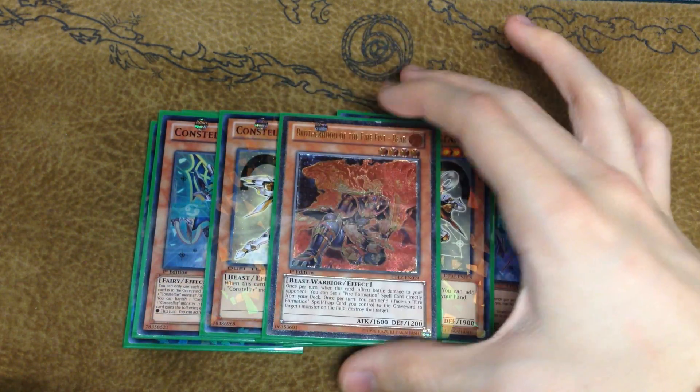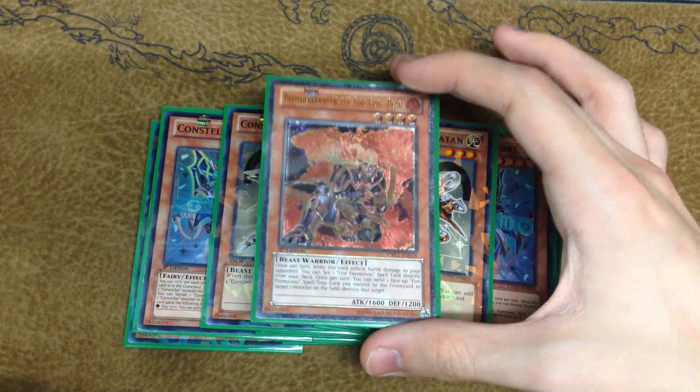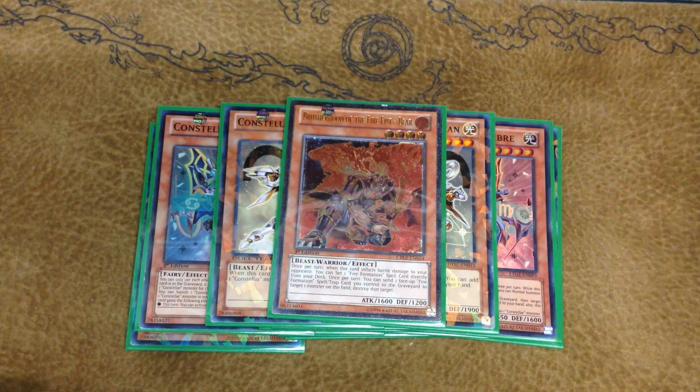The final monster in the main deck is one copy of Brotherhood of the Fire Fist — Bear, because this deck does play Tenki for the Kaus search. Bear is a nice other option to give you immediate removal. So that is the entire monster lineup.